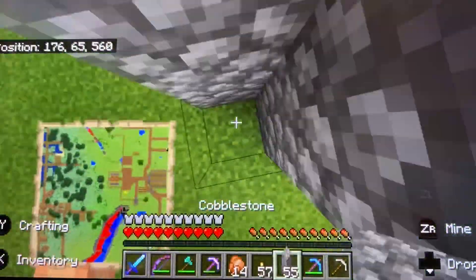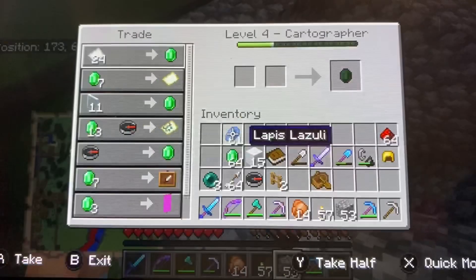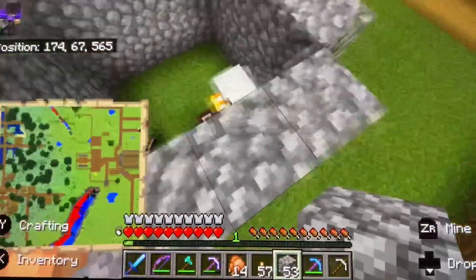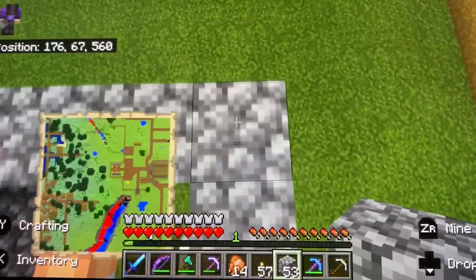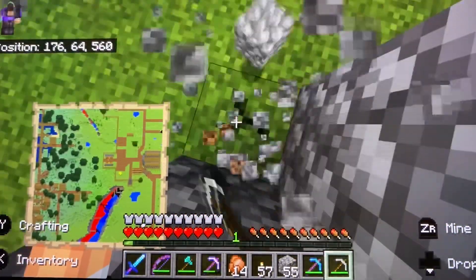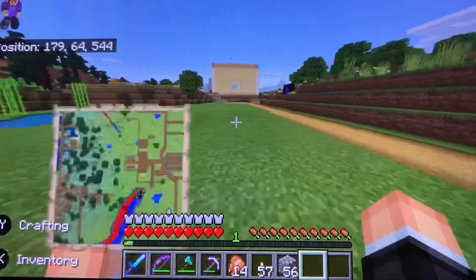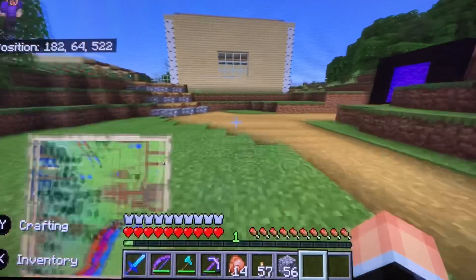I had this extra pickaxe from when I was strip mining. Ocean explorer map — I now have one. I think we have enough to get a mending book, which is great. And mending on the silk touch. I want to get Unbreaking 3 books, but I don't think we'll be able to do that until we get more librarians, which will happen once we start breeding.